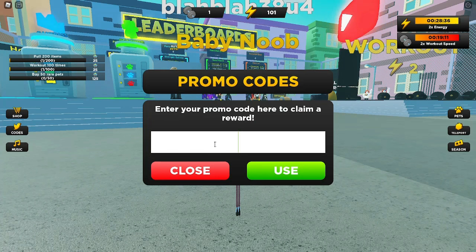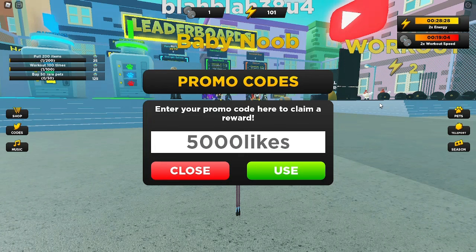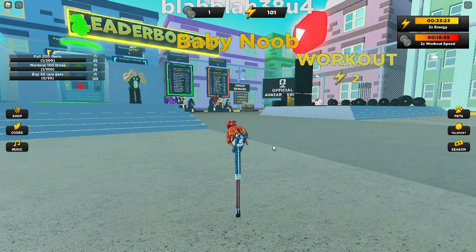For the sixth code we have 5000likes, and this should give you a 2x energy boost. Let's go ahead and hit the use button. That one gave us 5 minutes of 2x energy.